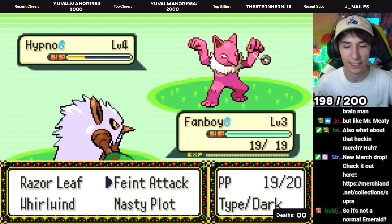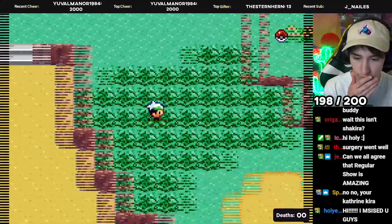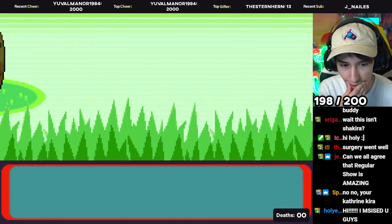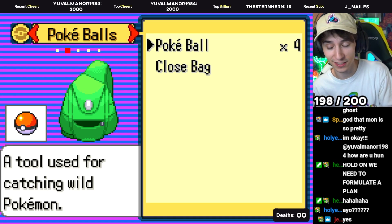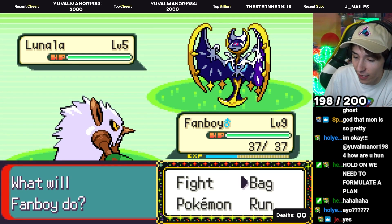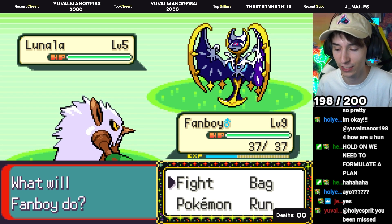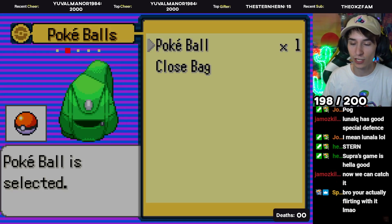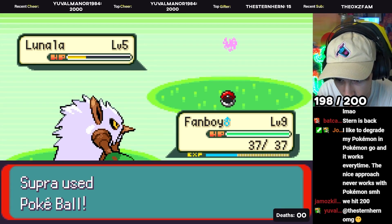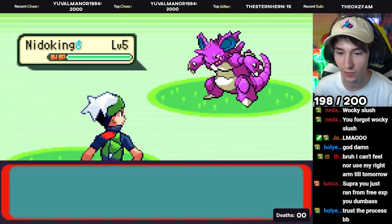How many people are going to get upset if I kill this shiny right now? Let's try. Because I'm definitely going to catch this — we've got four Pokeballs to catch a Lunala. Unless someone in the chat has a plan of attack, I don't know if we're catching this. If this catches, 50 gifted to chat from me. You just ran from free EXP? I can just find it again — better yet, I'll just find a shiny one.